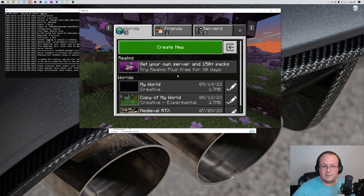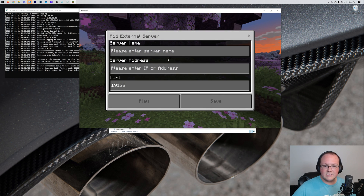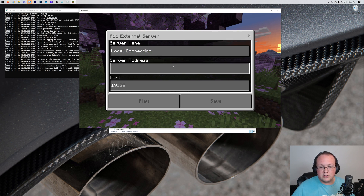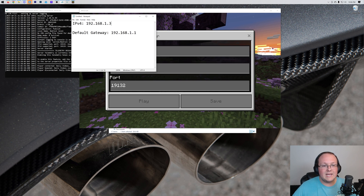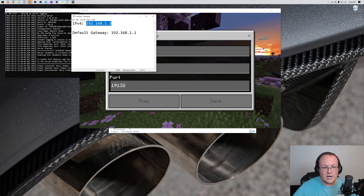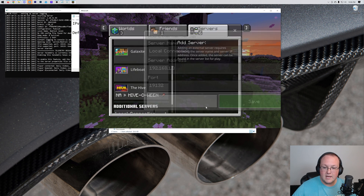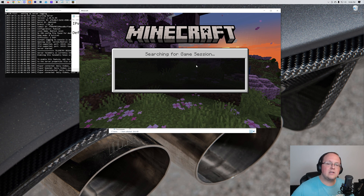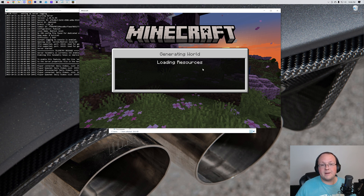Once we're in Minecraft, click Play and go over to Servers. Scroll down and click Add Server. You can name it whatever you want — I'll name it 'Local Connection' because we're using our local connection to join. We're the only people that can use this IP to join. Take your IPv4 address from earlier and paste it as the server address. The port can be left the same. Click Save, then click Join. You'll see we join on the left-hand side, and we are in our Bedrock Minecraft server.